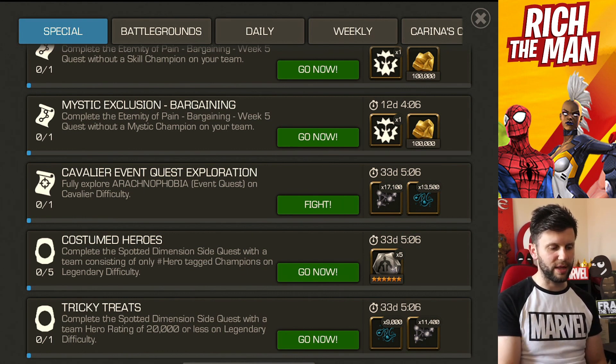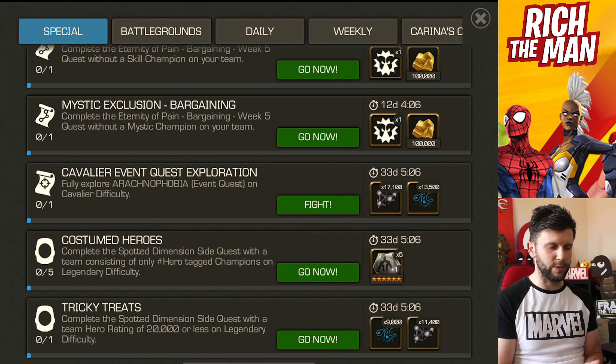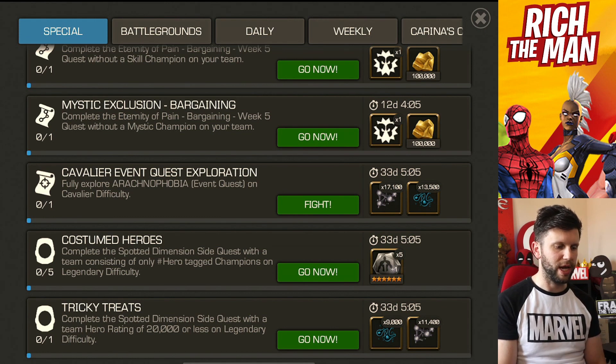There is a Thronebreaker objective called Complete the Spotted Dimensional Side Quest with a team rating hero of 20,000 or less on Legendary difficulty. And it is your side quest kind of objective, apart from the costume heroes.